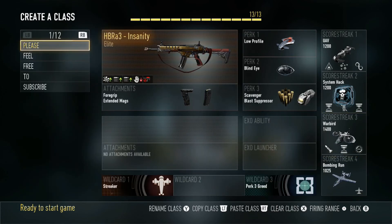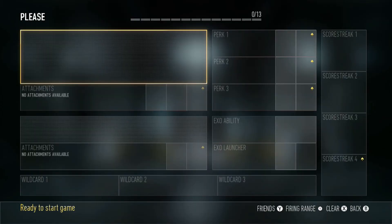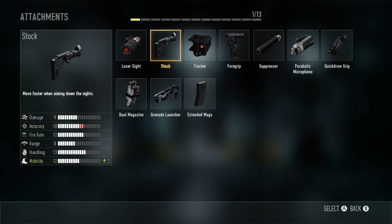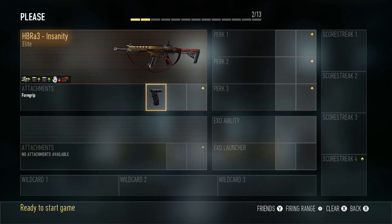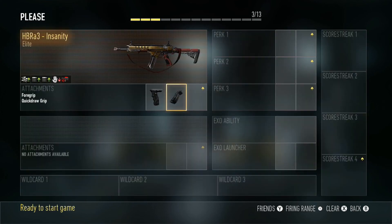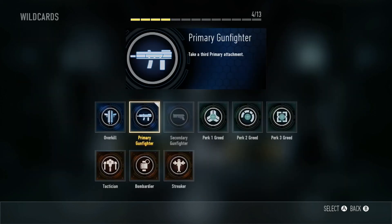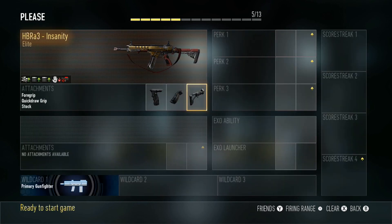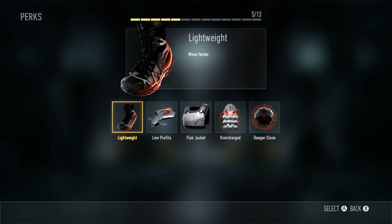Now let's clear this class and show you how to run and gun with the Insanity. Equip the Insanity and start with attachments. First, foregrip — it is a must-have; without it this gun kicks like crazy. Second attachment is quick draw, which helps ADS faster. With the high fire rate and quick draw it will compete with SMGs. Third, use the primary gunfighter wildcard for a third attachment slot, and put stock on it — that adds two mobility to your weapon so you can move around the map easier.